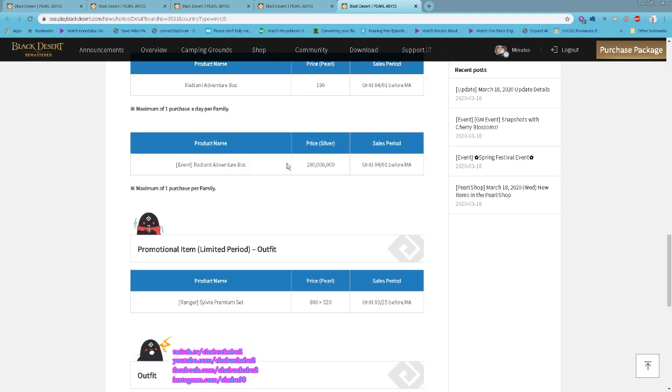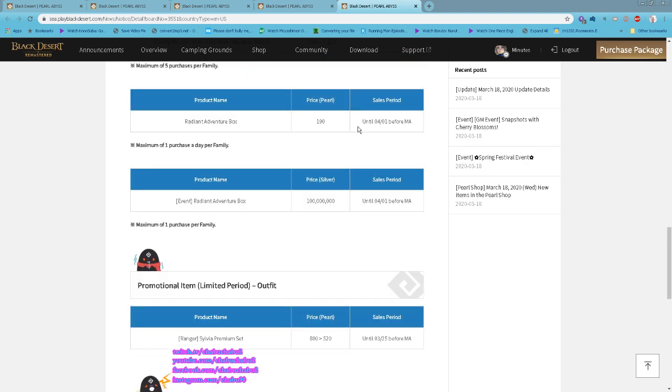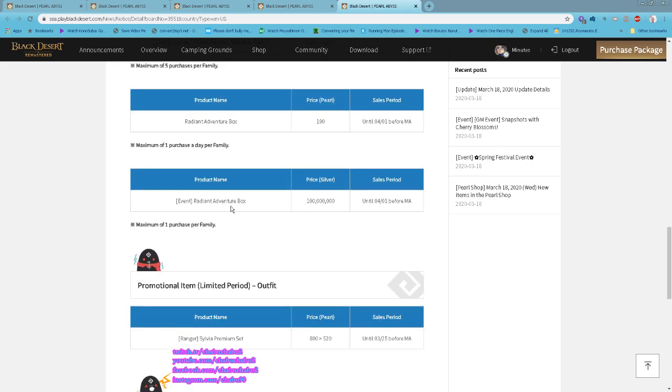They also have the Radiant Adventure Box for 100 million silver — this is also once per day. Make sure you remember to purchase them. The event runs until April 1st before maintenance, so you can buy a total of 15 of them.